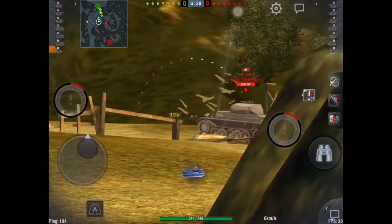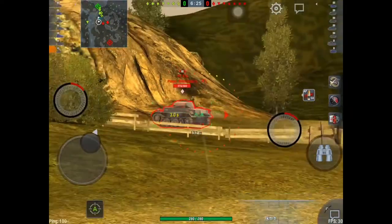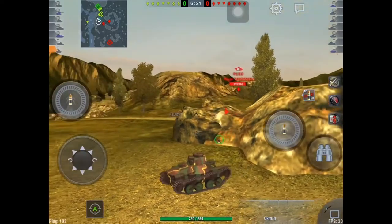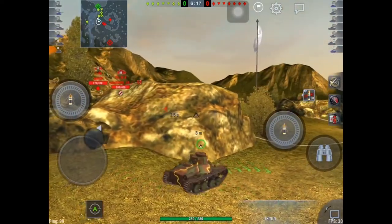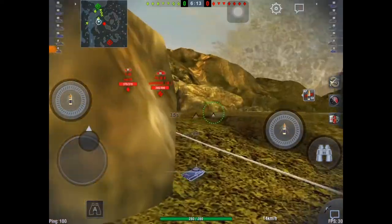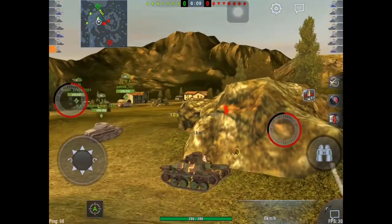Make up your mind, Wargaming. I know your company needs money, but nowadays five dollars for a tier 1 camouflage is too much. It's tier 1! Of course, with the 5.5 update, the Ha-Go moved from tier 2 to tier 1. It's not going to work, Wargaming, if you put it back for sale, because it's only been for sale once.